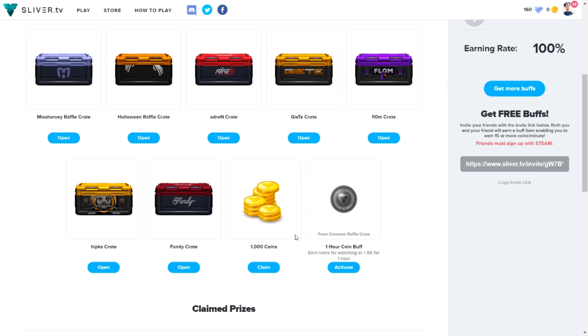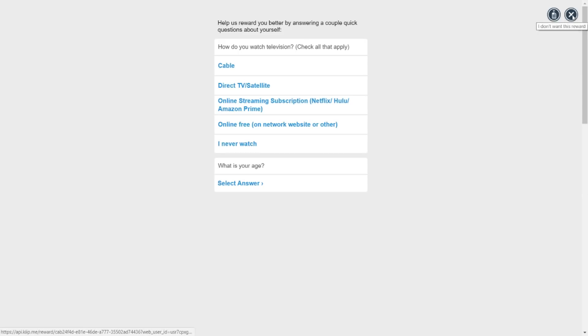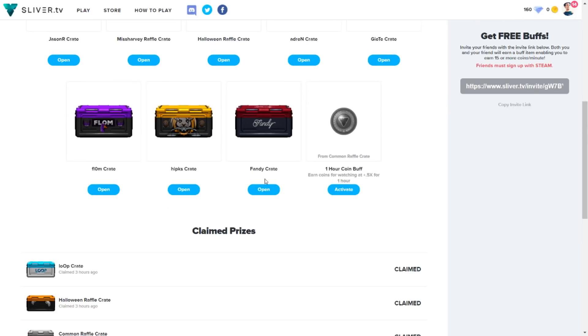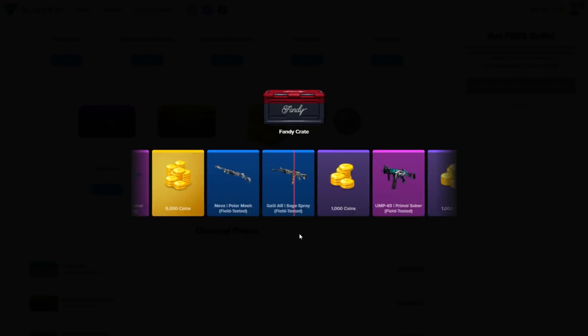We didn't get a skin but we got a thousand coins. I can click redeem, skip the survey, and my coins go up. Now I'm going to open up another crate — hopefully we can get a skin in this video and prove that you can get free skins.